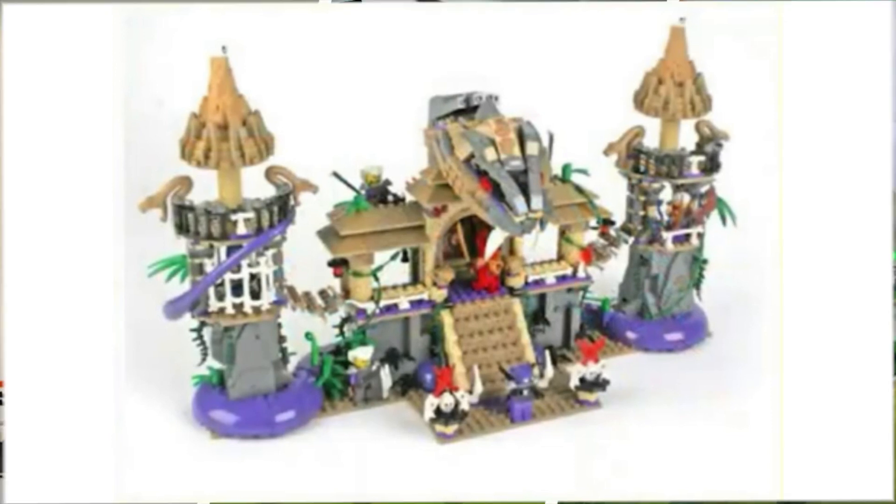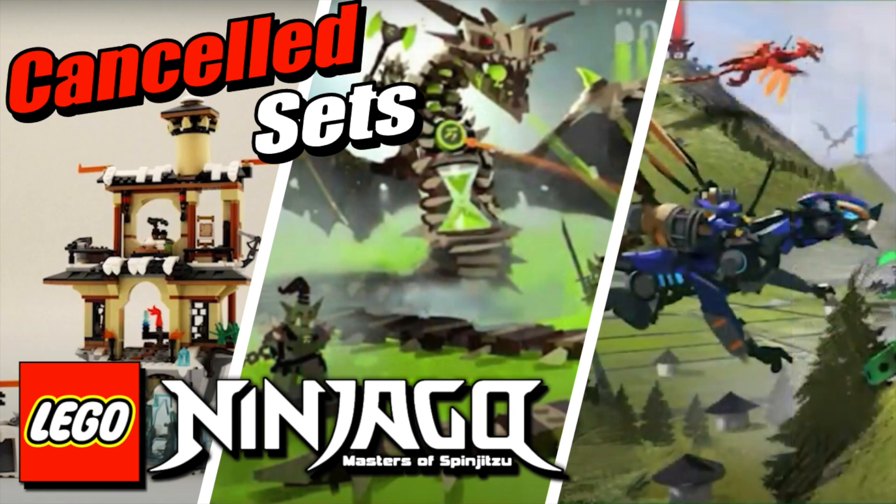And with that final concept art, that is all for this video talking about all of these cancelled Ninjago sets as well as all of these could-be Ninjago seasons. Comment down below which one was your favorite — which sets would you have liked to see in the stores the most, and which season looks the coolest? I think for me, my favorite piece here is the Cloud Kingdom, probably because it almost made it into stores but wasn't at the last second. Thank you for watching this concept art thoughts and opinions video, and as usual I'll see you in the next one. Bye-bye.